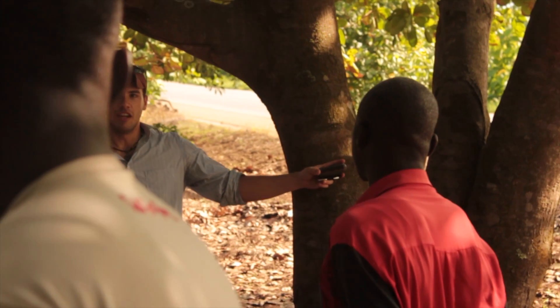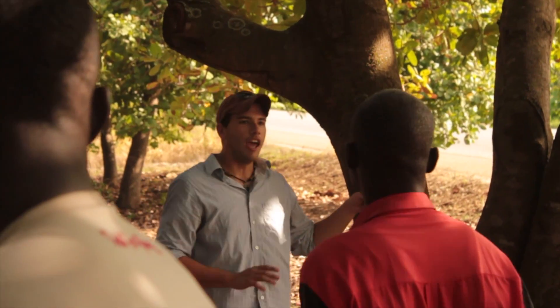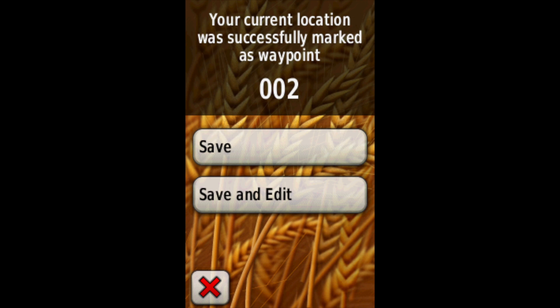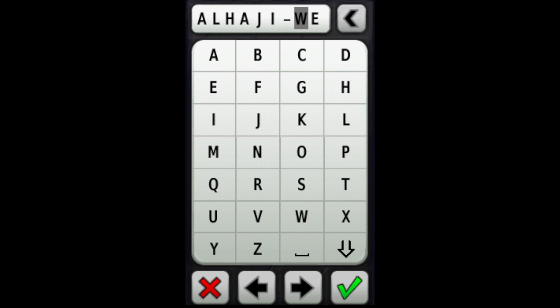I'll bring the GPS unit as close in proximity as I can to the tree and press mark waypoint. From the main menu select mark waypoint, select save and edit, then change the name to save the waypoint information. This can include service providers, nurseries, and high-yielding or diseased trees. Once you have entered the information, select the green check to correctly store the waypoint.